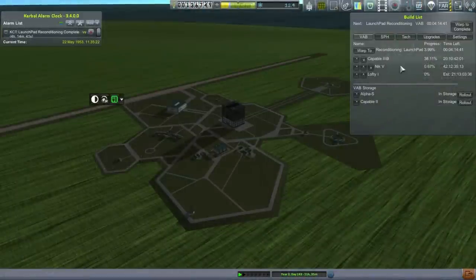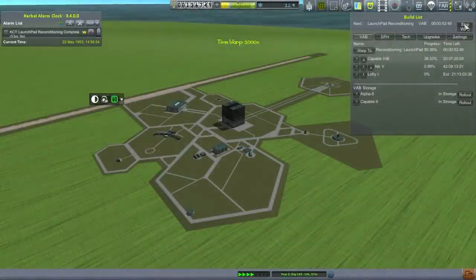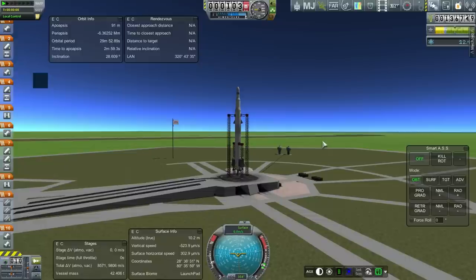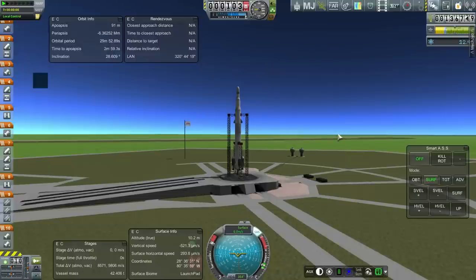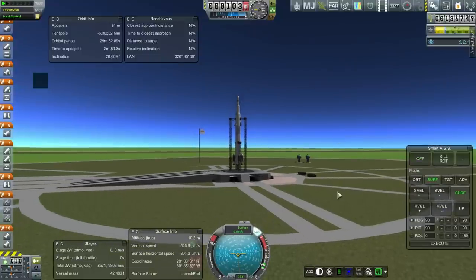Next up is the Capable 3B. As it was last time, the main question is whether all the engines will light. After that, all I have to do is remember to aim for above 150 kilometers instead of 130 kilometers, which I'd done in the previous episode. We did get to orbit in the previous episode — we just didn't get high enough.